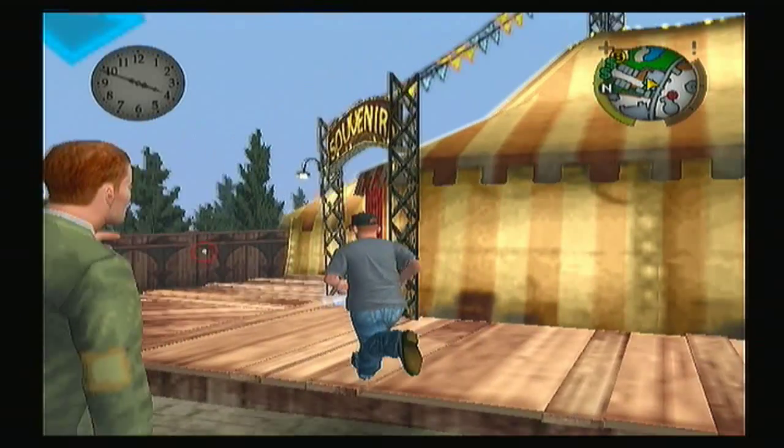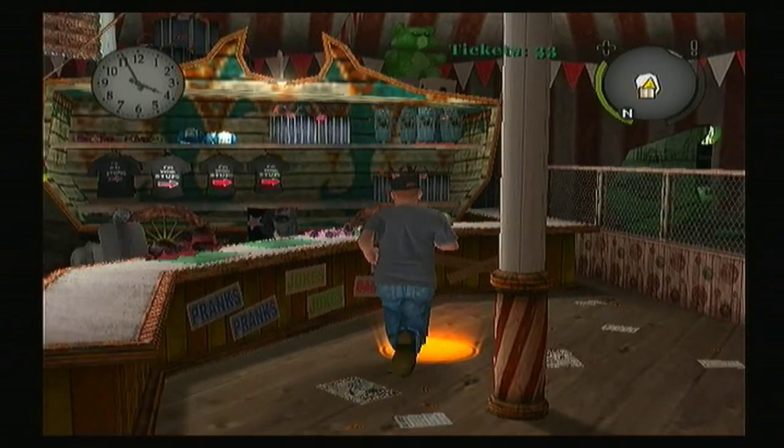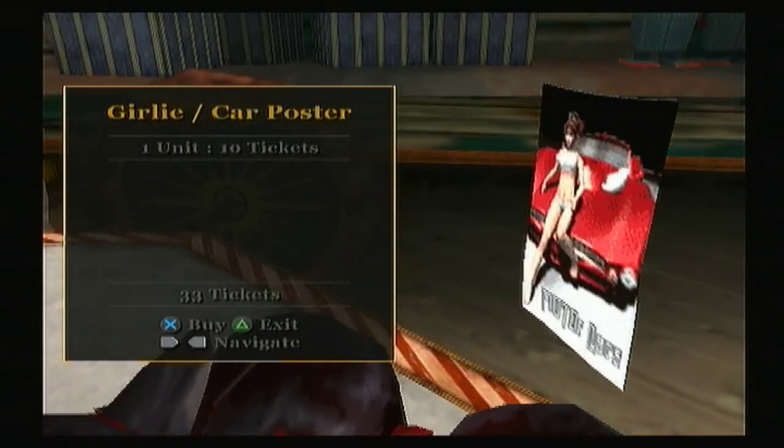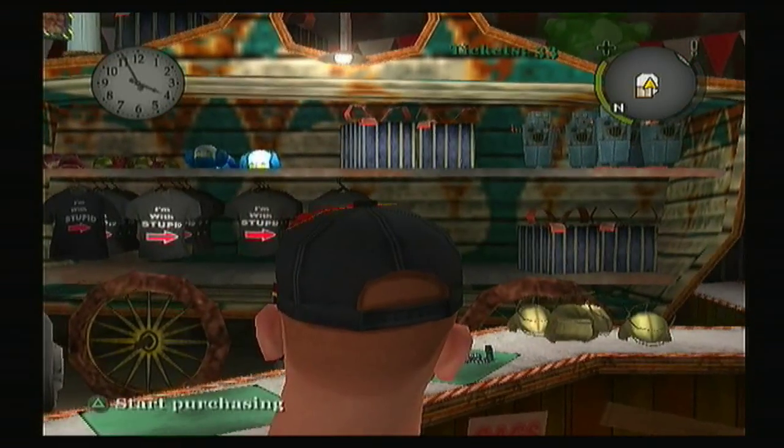Head over here and you can go into the little booth to exchange your tickets. Walk over to this little light and find the scooter icon — right there, 75 tickets. I've already bought it but I added that in so that you know.